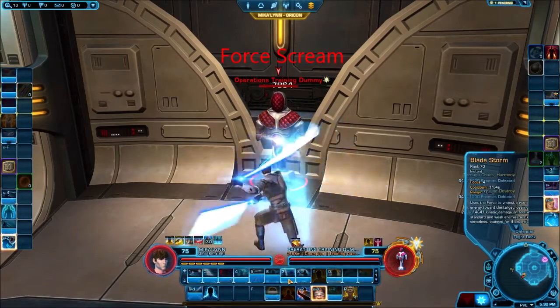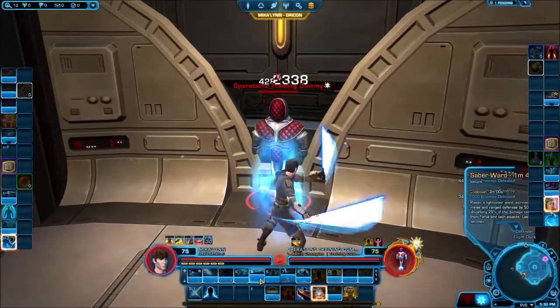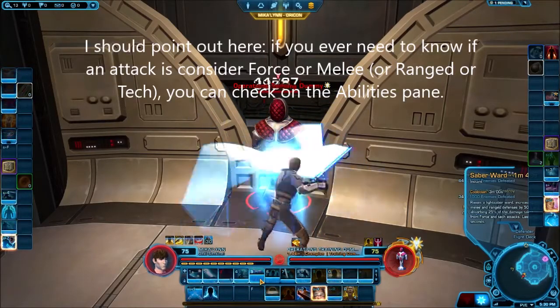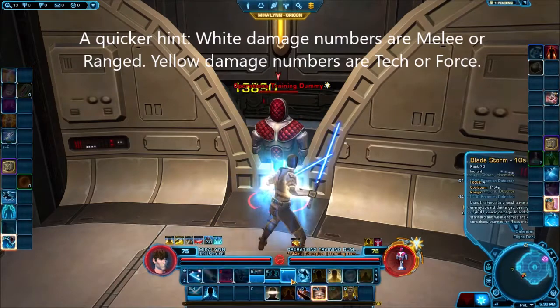Blade Storm has slightly longer range than all our other abilities. It's a force attack, meaning it bypasses things like Saber Ward which normally give an evasion boost. It costs a bit more but has a cooldown, and it's part of one of my preferred things.